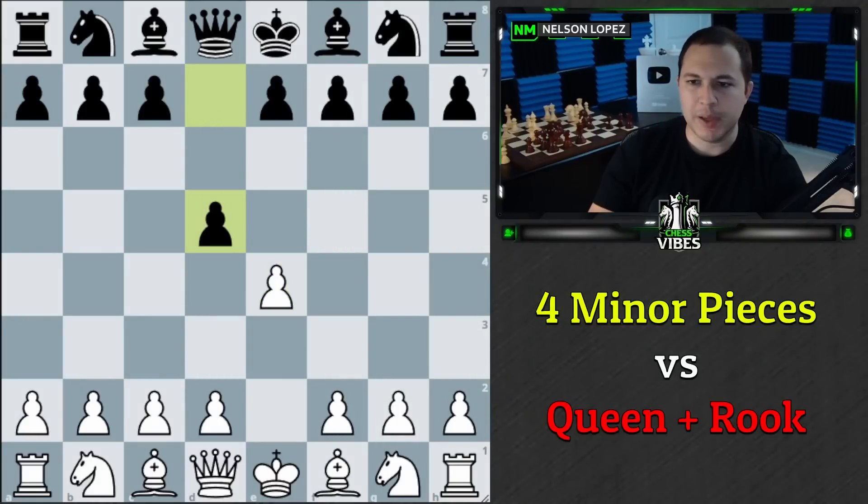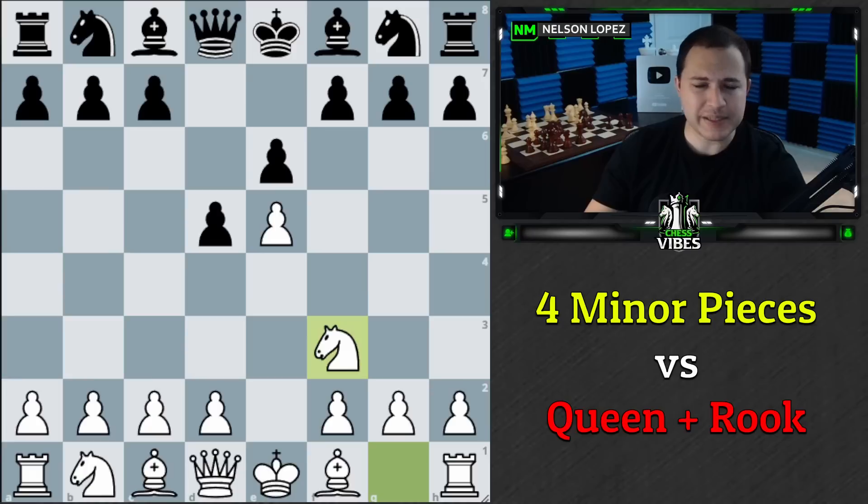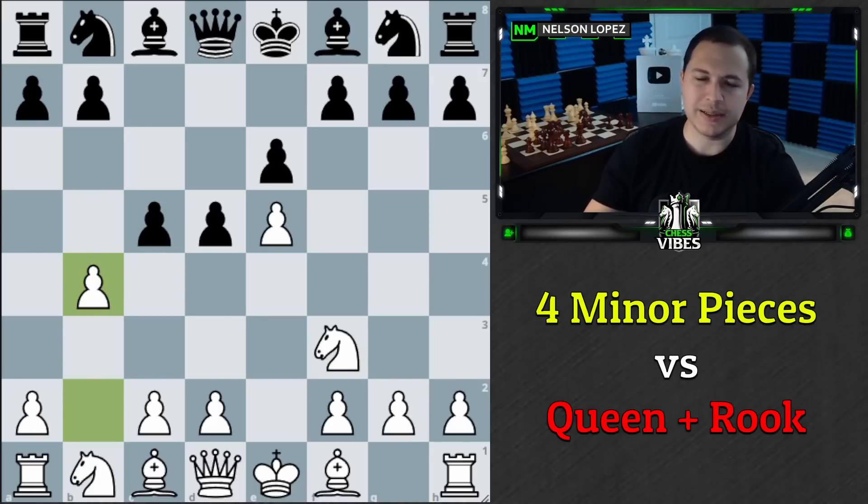I was white in this game. My opponent played the Scandinavian, and I decided to go for a secret line that I teach in my E4 course — the link is in the description. But this guy transposed into a French, which is fine; I also have a secret line there. Most people are going to play C5, in which case I hit them with the surprise move B4. This is called the wing gambit, but I have a little spin on it that I teach in my course.